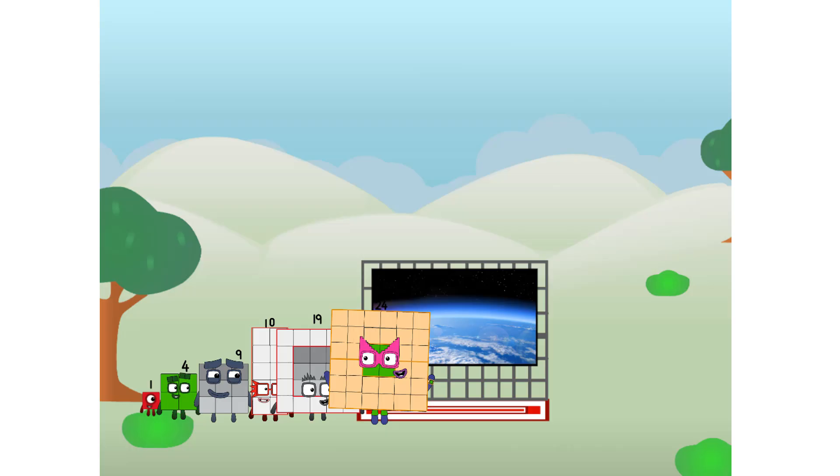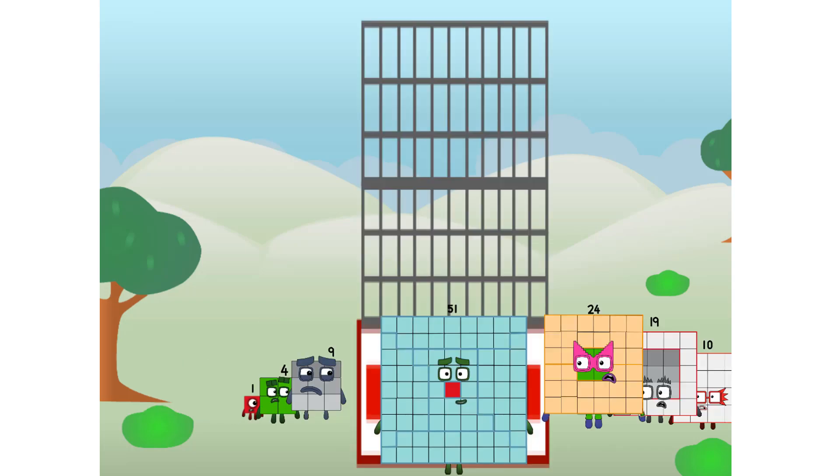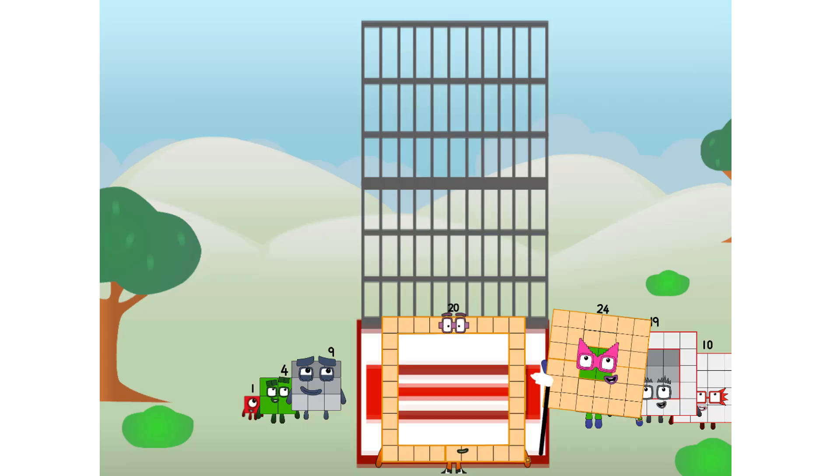Amazing! We sent a square to the edge of space without rockets. We just need a little more power. That would be me, of course. I'm feeling a tiny bit... achoo! That's one mega sneeze. Oh, you think that's impressive? Hold on to your blocks — you're going to love this. Prepare for launch. We have liftoff! Primary launch stage completed.